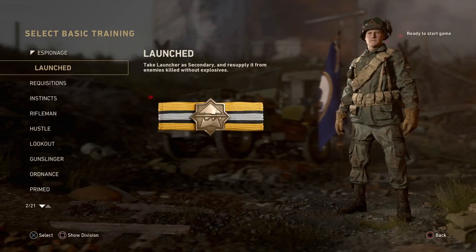Next is Launched. Launched allows you to take a launcher as a secondary instead of a pistol, and you'll resupply it from enemies you kill without explosives. Currently, this appears to be the only way to get a launcher on your class in this game.